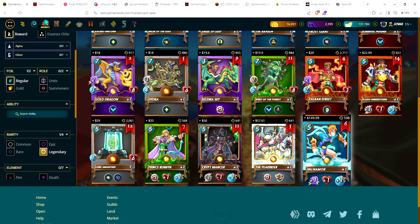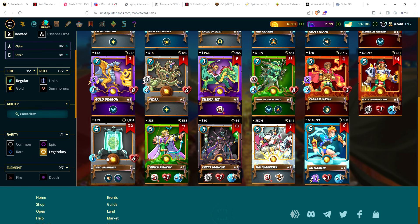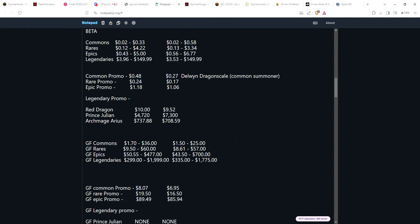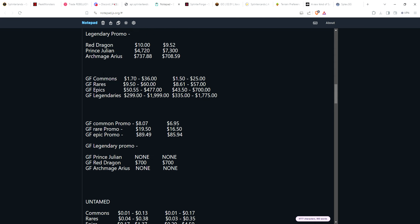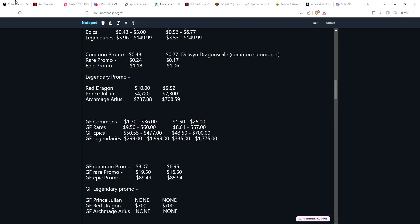About two to two and a half months ago Valnamor dipped down to $75 briefly — that was a buying opportunity when he was under $100. He went from $75 to $85 to $95 and now he's back to his normal price of around $150.